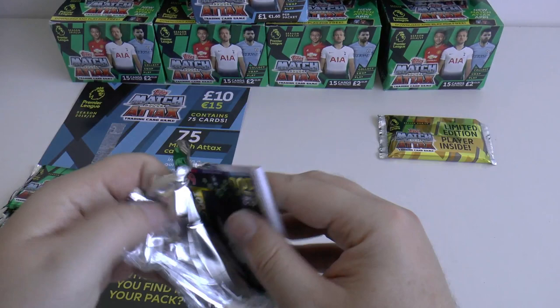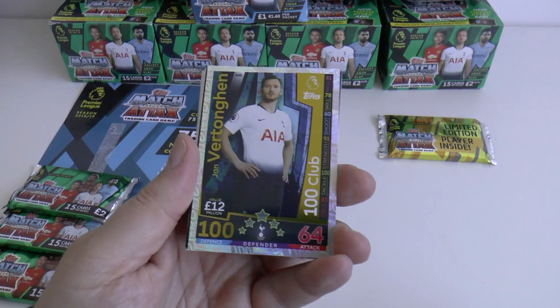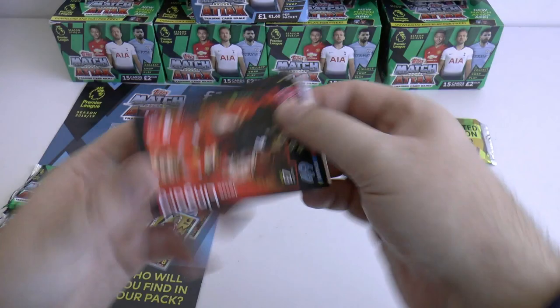And we start off with a 100 club — it's Jan Vertonghen, 100 club from Spurs! Let's have a look at our base cards from the opening.